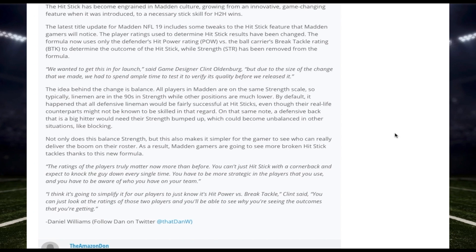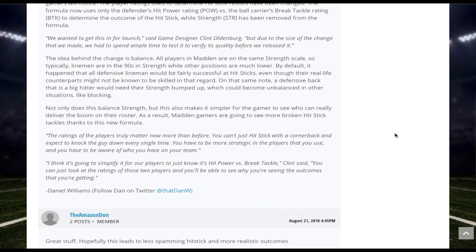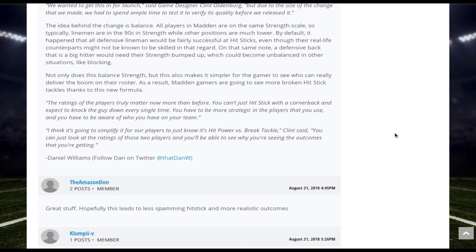Basically what they said is: the idea behind the change is balance. All players in Madden are on the same strength scale, so typically linemen are in the 90s in strength while other positions are much lower. By default, all defensive linemen would be fairly successful at hit sticks even though their real-life counterparts might not be known for that skill. On the same note, a defensive back that is a big hitter would need their strength bumped up, which could become unbalanced in other situations like blocking. This balances strength and makes it simpler for the gamer to see who can deliver the boom on their roster.